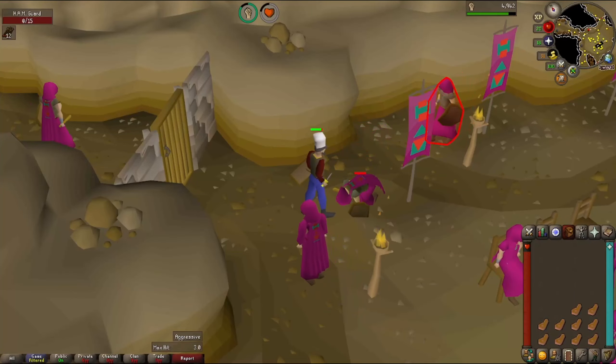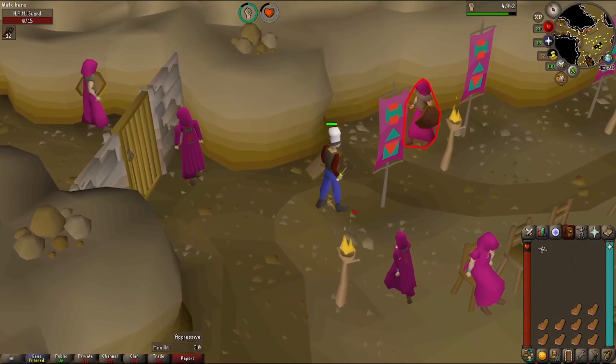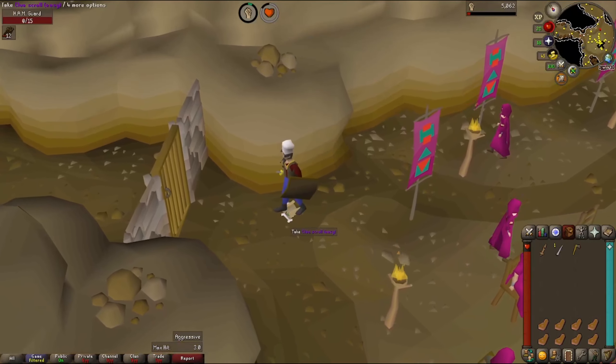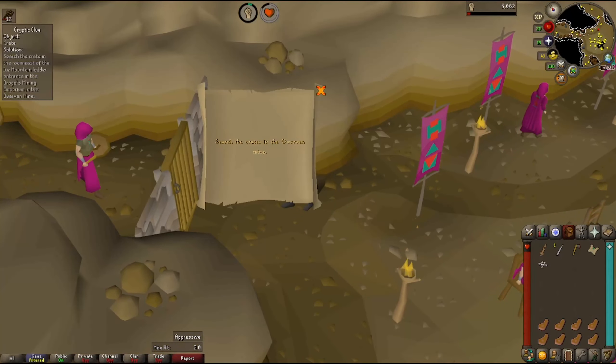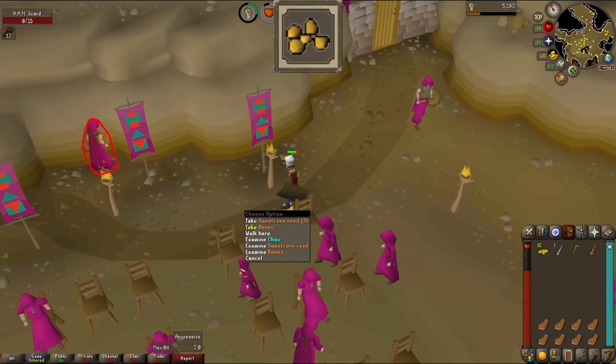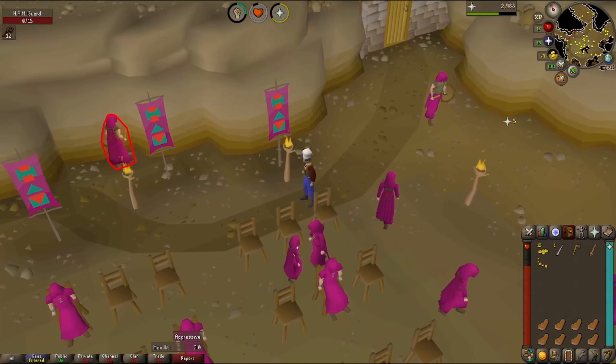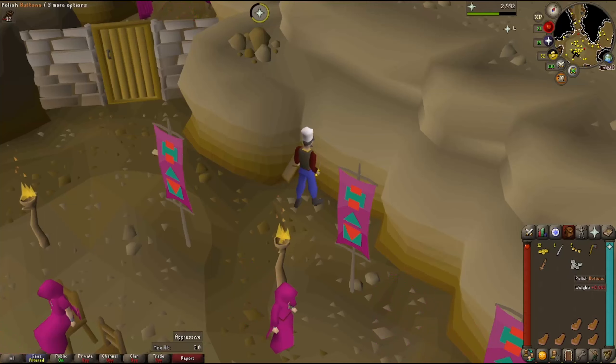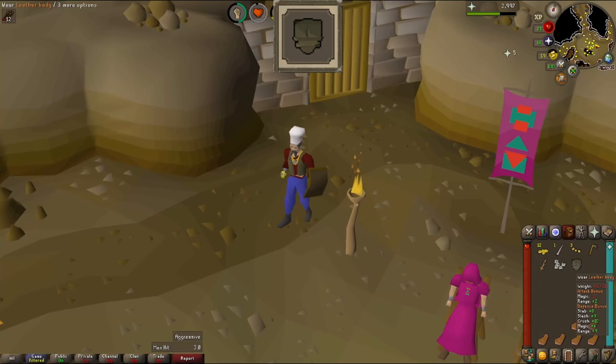We're back in the hideout with our food and should have a longer run this time. A needle drop — that's a new one. Iron axe — that's new also. A clue scroll for the Dwarven Mines — no good to us. Sweetcorn seeds — another unlock, our seed stock grows. Buttons — we need level 2 crafting to polish these, so we'll hold onto them. A leather body — that's our new best body slot, our first body slot really.